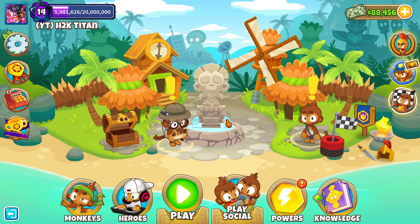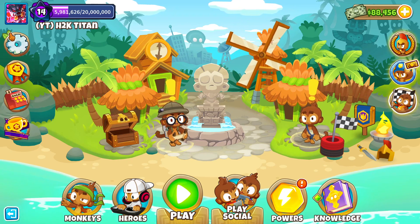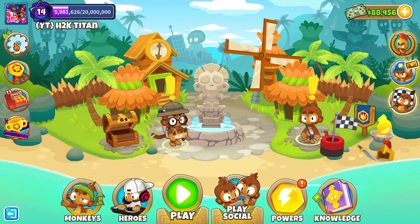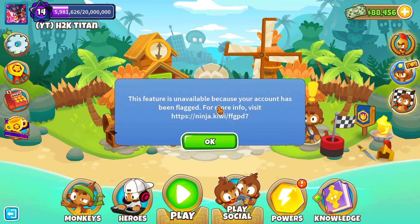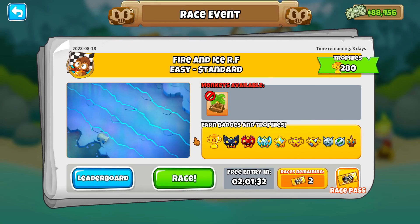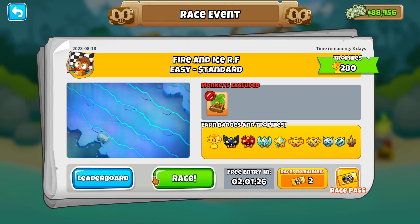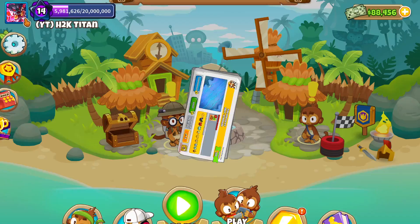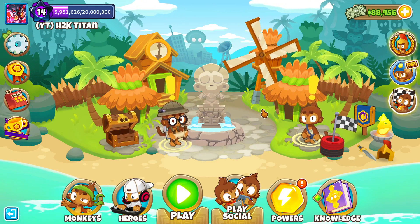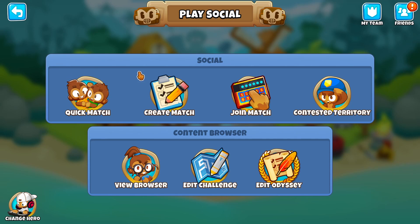Now, what happens when you get flagged in Bloons TD6? First of all, you'll notice in the top left hand corner of the screen our settings tab now has two leaves — known as the leaves of death — next to the tab itself, and this means that our account is actually flagged. Being flagged means we can no longer participate in Bloons TD6 Contested Territories. On top of that, we can no longer participate in the competitive aspect of races, but we can still participate in races — we just can't get any rewards from placing in the top one percent or anything like that. We can also participate in boss events, but we can't participate in Ranked boss events.